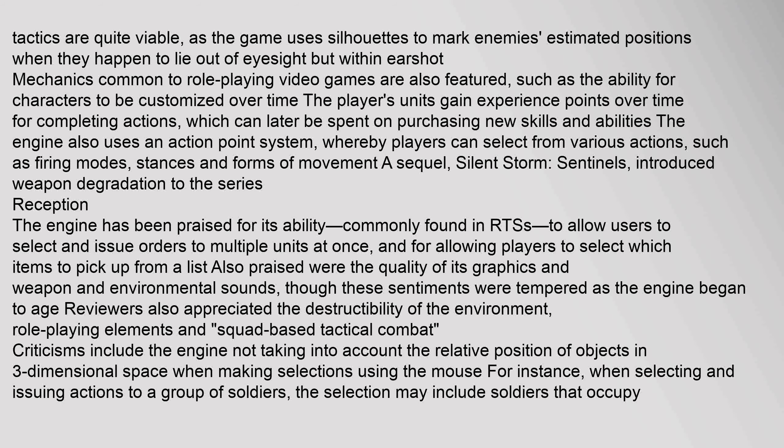Tactics are quite viable, as the game uses silhouettes to mark enemies' estimated positions when they happen to lie out of eyesight but within earshot. Mechanics common to role-playing video games are also featured, such as the ability for characters to be customized over time. The player's units gain experience points for completing actions, which can later be spent on purchasing new skills and abilities. The engine also uses an action point system, whereby players can select from various actions, such as firing modes, stances, and forms of movement.